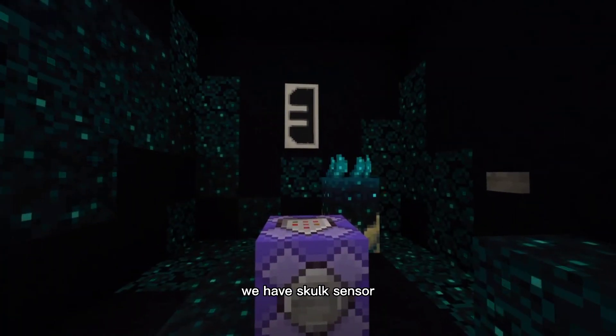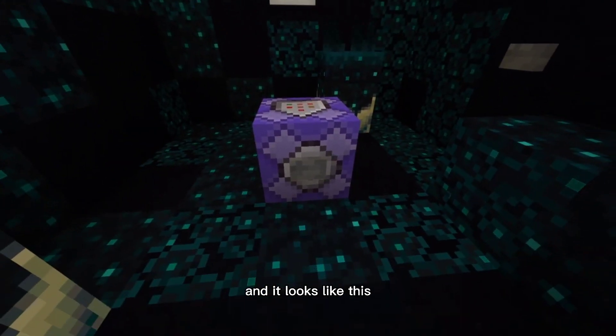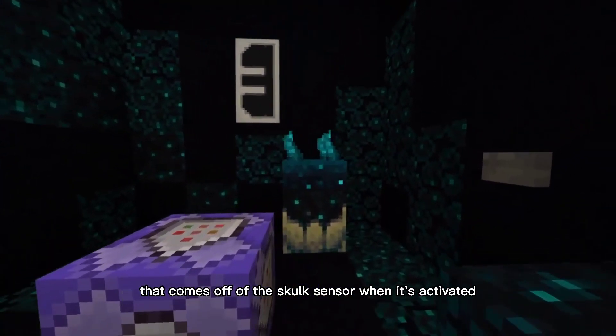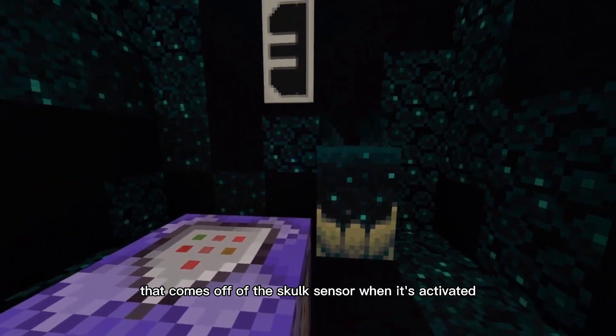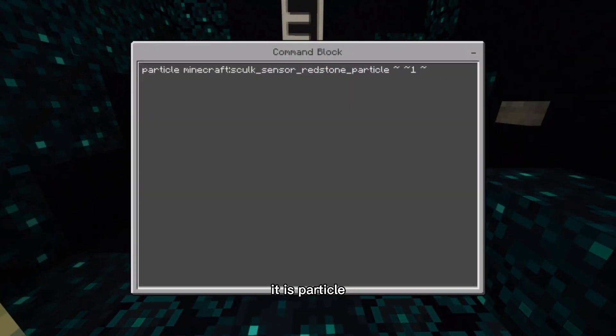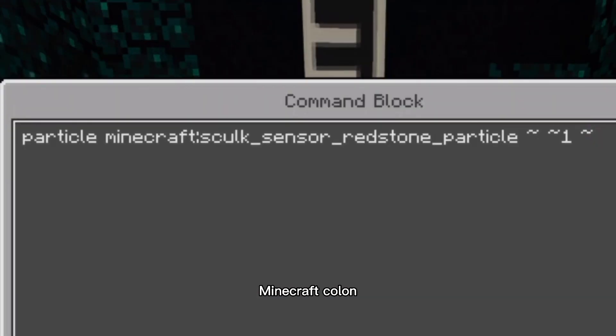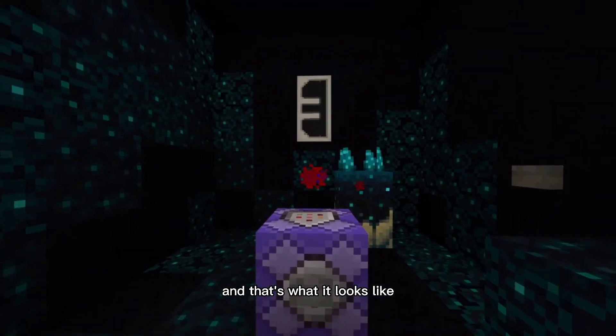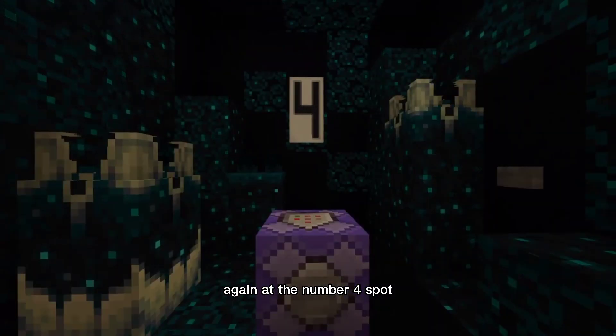In the number three spot we have the skulk sensor redstone particle. It's basically the particle that comes off of the skulk sensor when it's activated, as seen right there. The command to access it is: particle minecraft:skulk_sensor_redstone_particle ~ ~1 ~.